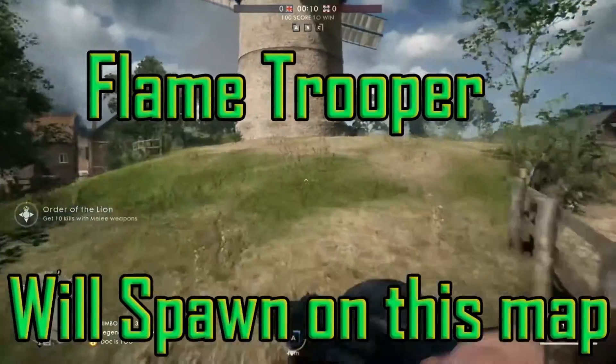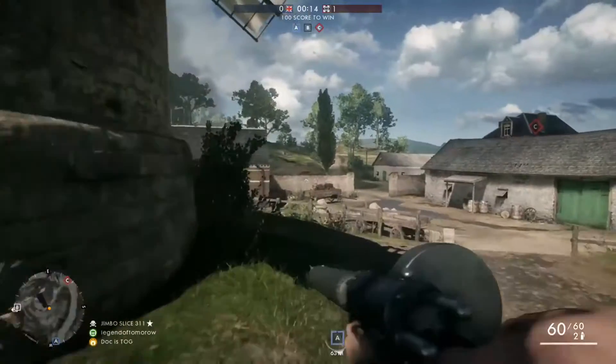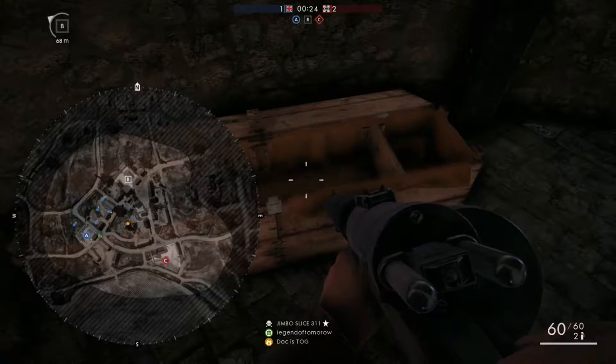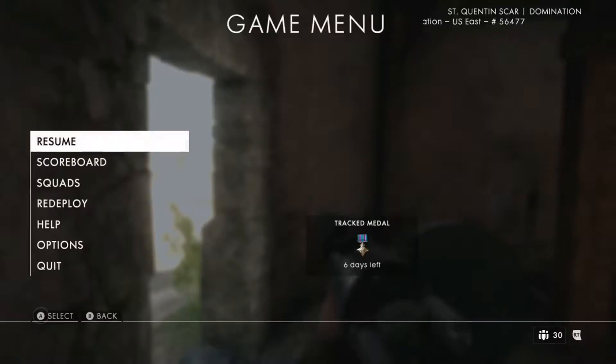Now here we are on St. Quentin Scar. Probably one of the easiest to find — it's in the bottom of the giant windmill in the middle of the map. Can't miss it. There it is.